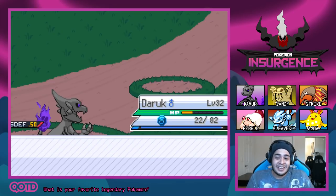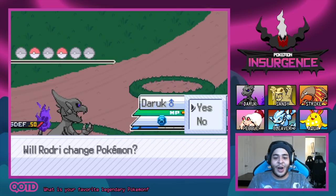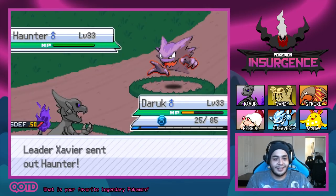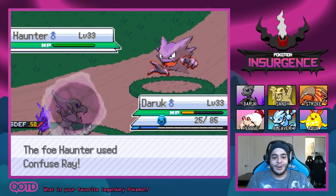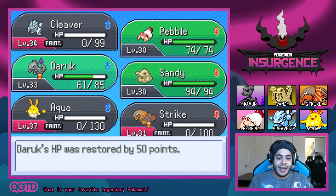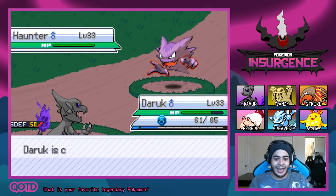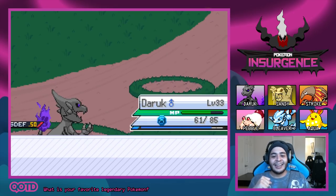These battles are actually very tough here. Haunter is coming out — Daruk could definitely take out this Haunter! Going for Shadow Ball. Haunter used Confuse Ray — I cannot save myself from Confusion to save my life, and whenever I need the Confusion to hit, it never turns out that way. Shadow Ball — Haunter is going for Hypnosis. Fingers crossed — the Shadow Ball hit! It's a crit, baby! Super effective — the Haunter is down! I needed that!